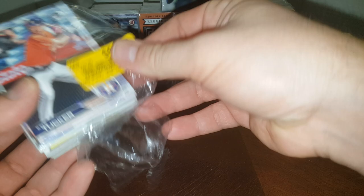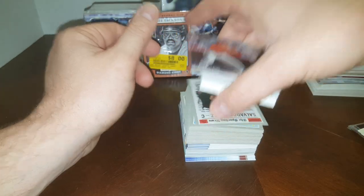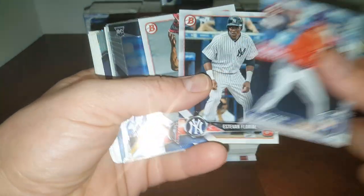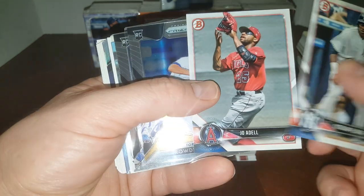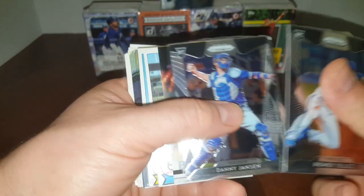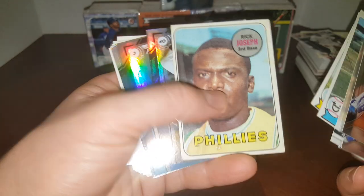Let's go for this one right here with Kyle Tucker on the front — Kyle Tucker rookie card. Let's get that off nice and careful. Kyle Tucker Rookie right on top — that's a good one, decent shape. Estevan Florial. Joe Adell pre-rookie. Rowdy Tellez. Danny Jansen. Nick Birdie. And then some '79 Topps it looks like.